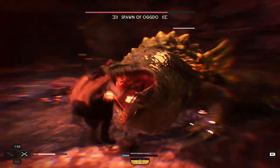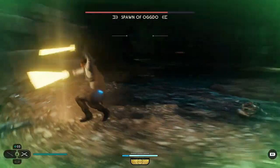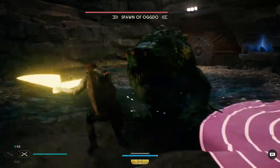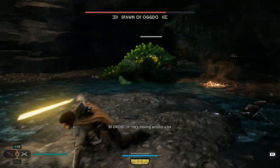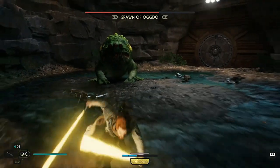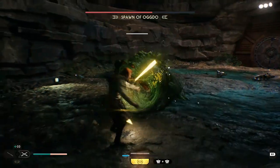You're gonna want to stay back and throw your saber at him. That's why I am using the dual sabers class, so there's the extra upgrade. Just keep on throwing your sabers at him and try to survive.